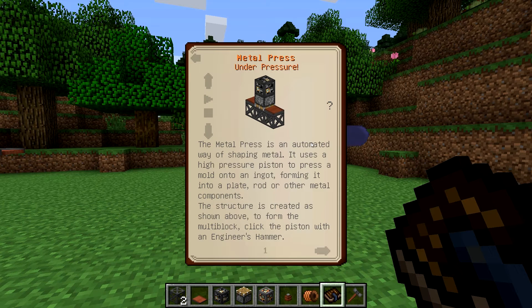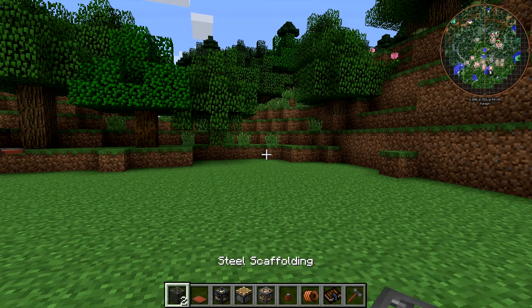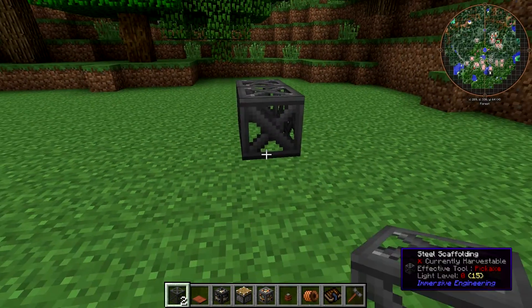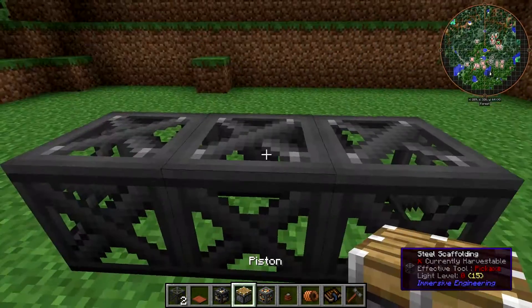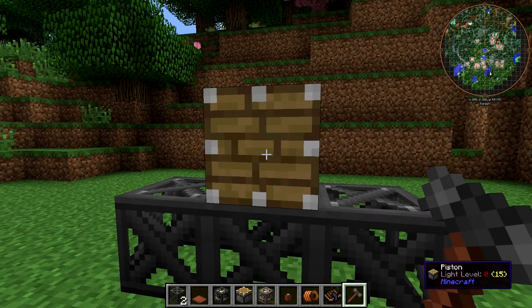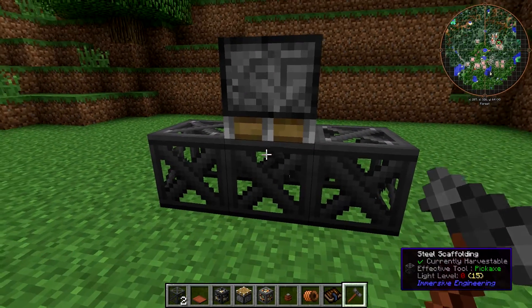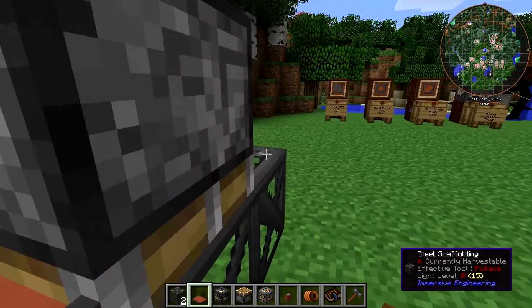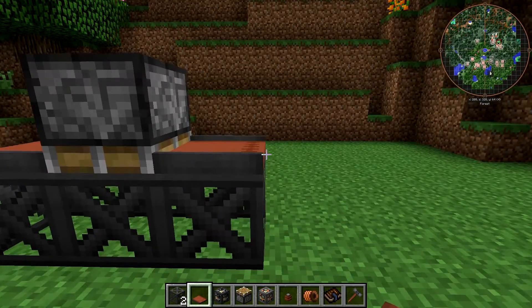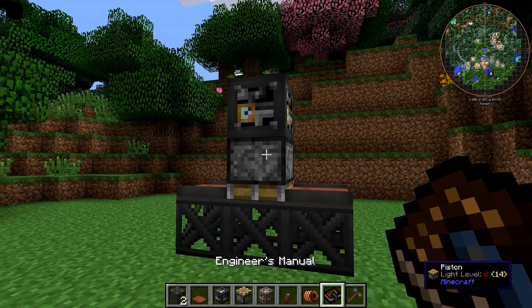It's very simple — it's only a couple of blocks. It requires three steel scaffolding, one piston, two conveyor belts, and one heavy engineering block. Place three steel scaffolding in a line, place a piston on top of the center one. You can use anything to rotate this, but the engineer's hammer does it for you as well. Rotate the piston so that the wooden part is facing towards the steel scaffolding. Then take conveyor belts and place them on the scaffolding so they're both going in the same direction. Then place your heavy engineering block on top of the piston and whack the piston with the engineer's hammer.